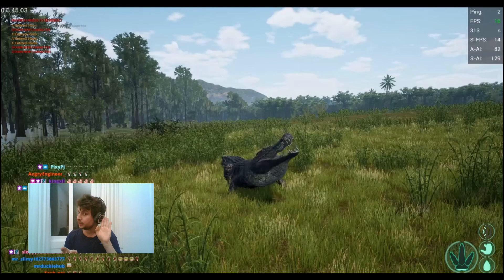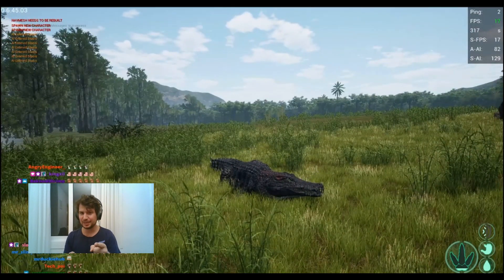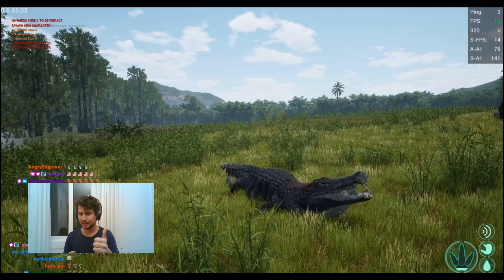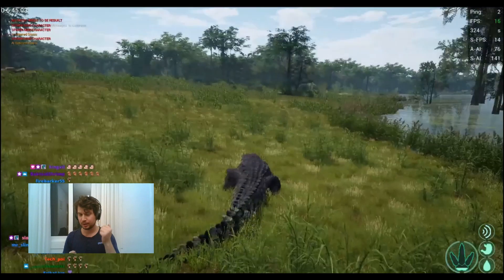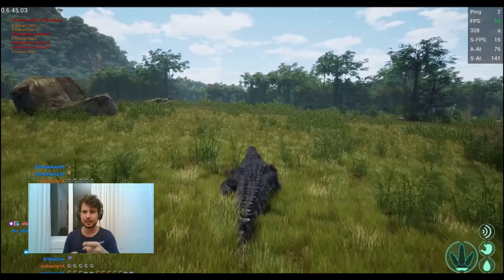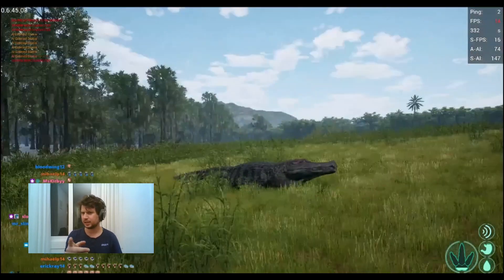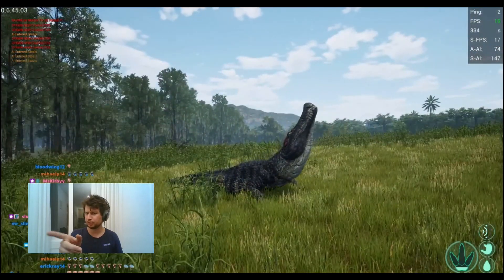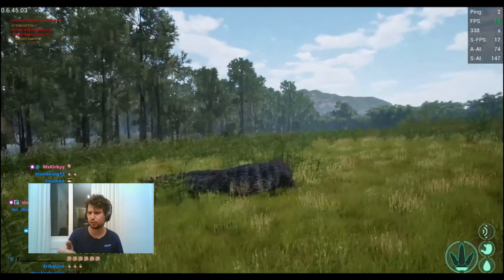We can't actually hear the Pteranodon because there is no sound. This is the big beast walking in the grass. I think this must be Suco Swamp — those two rocks are where Utahraptors stay, on the west side of Suco Swamp. And here is the Pteranodon flying in bad weather.